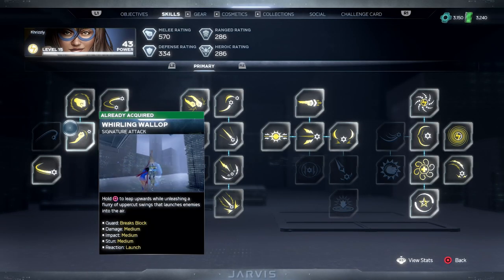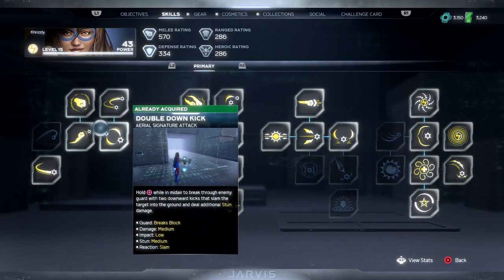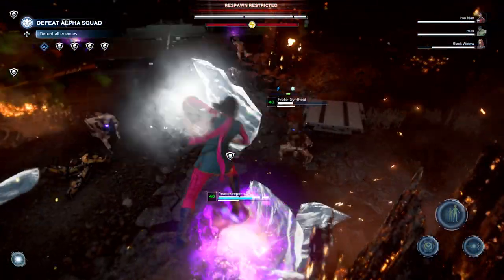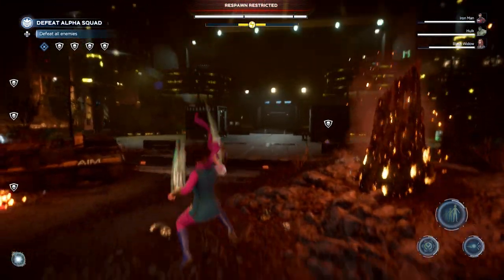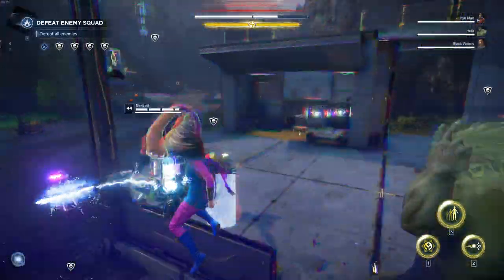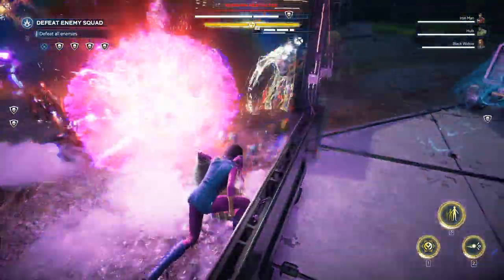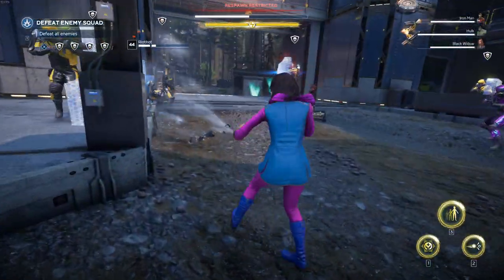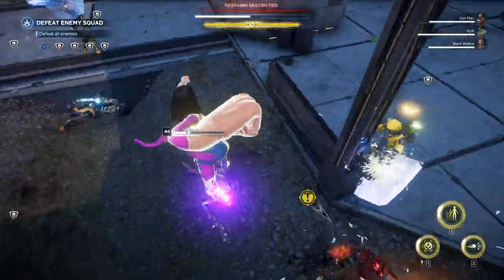There are two categories to choose from. The first includes the Whirlwind Wallop and the Double Down Kick — both are upgrades to your light attacks and you just hold down the light attack button to perform them. If you're in the air or on the ground, Kamala performs one or the other. The cool thing is you can continuously and endlessly chain them together unless you get stunned or pushed back, and there's also a third ability you can chain with these.